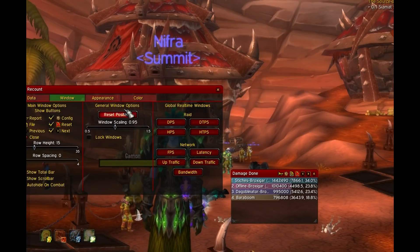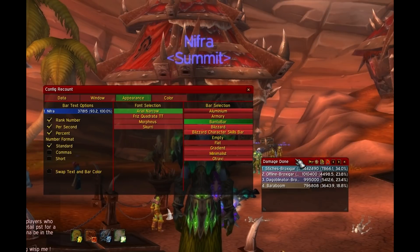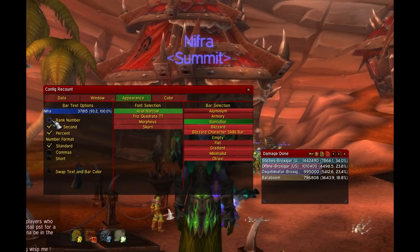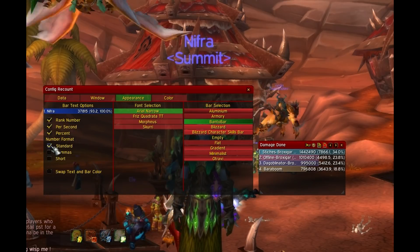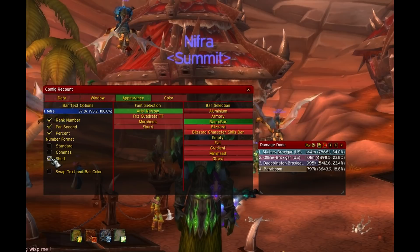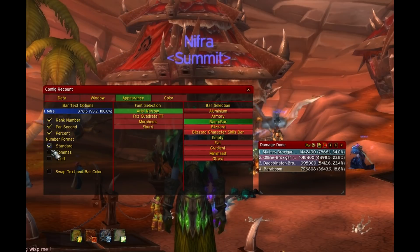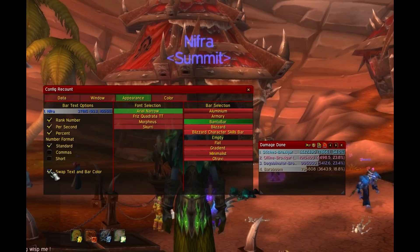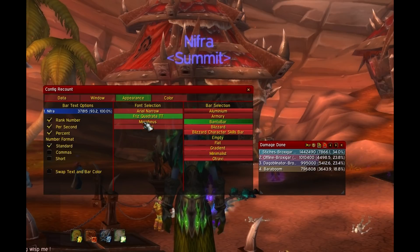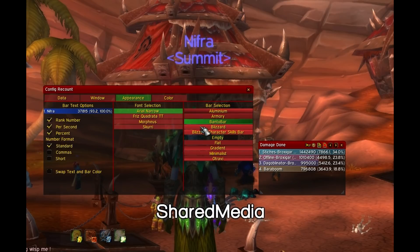Now for the Appearance tab — you can choose to track the rank number, DPS beside total damage and percentage. For the number format, you can have it show standard commas or short. You can also swap text and bar color. Font, bar textures — I highly recommend getting the add-on Shared Media for extra fonts and textures.